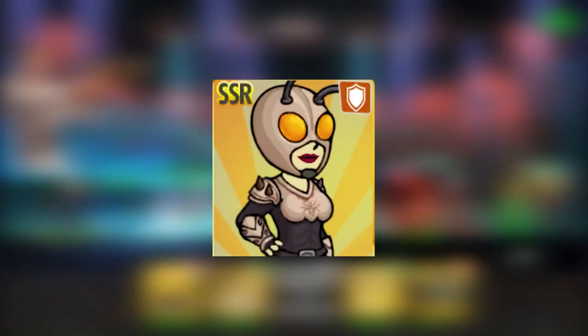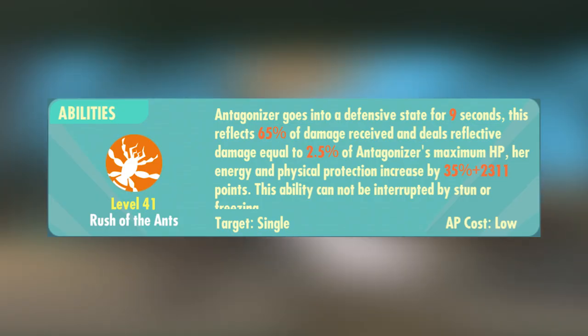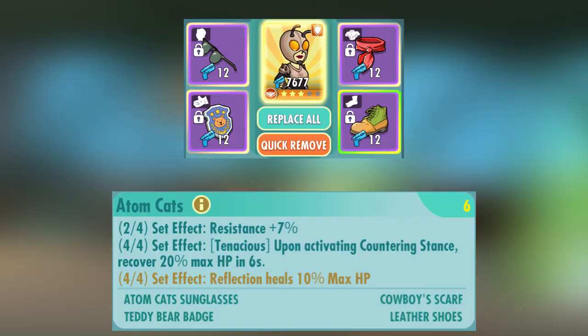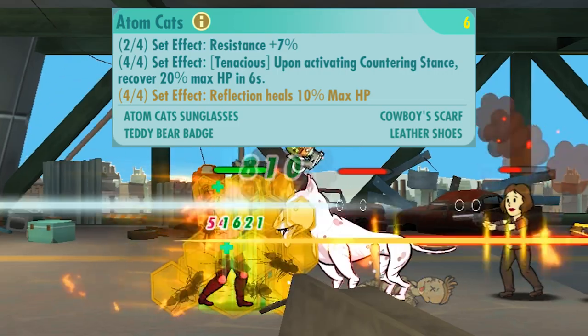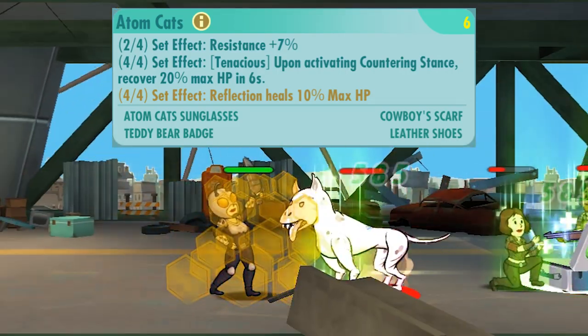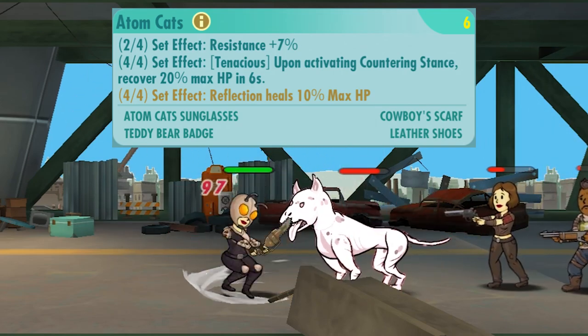Up next we got the Antagonizer. The stats you should prioritize are dodge rate or HP, ideally both. More HP is also beneficial in this scenario because she'll reflect more damage with her ability. In terms of attachment for the Antagonizer, I recommend the Atom Cats for both PvP and PvE. The Atom Cats provide a unique set effect that heals her for an additional 10% off her max HP when her ability is activated, and of course there's also the 20% max HP recovery in 6 seconds that comes with the attachment.